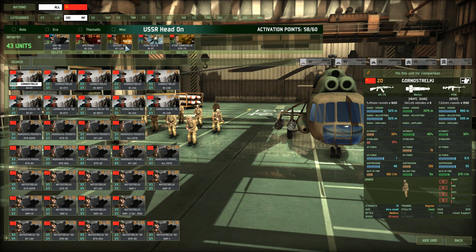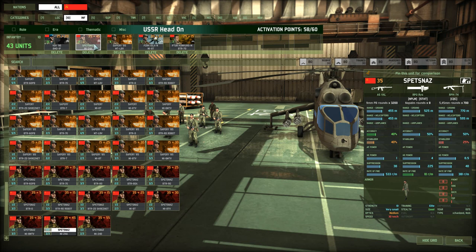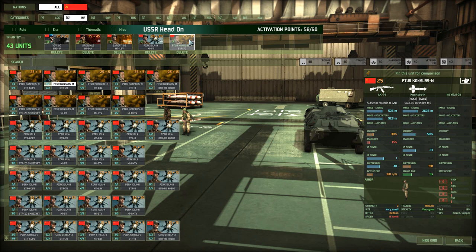Infantry-wise, I want this section of the deck to be aggressive. I want them to be fast and not geared towards holding terrain. Concourse M are not really an offensive unit — they are more of a defensive town-holding force. Considering this deck is only meant to be on the move, always attacking, these ones are not going to come with us.